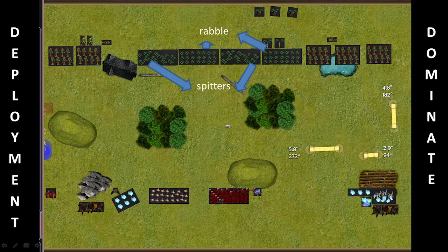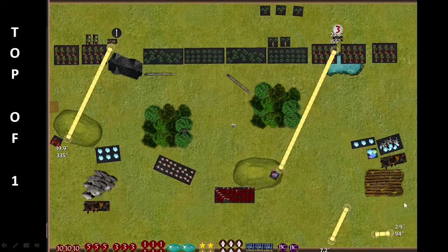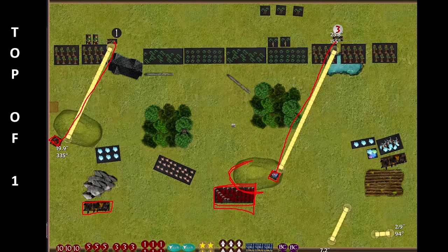I won the roll-off and decided to go first. Against a shooting army, going first is almost always correct — if not, he'd get a free round of shooting before I do anything. I shuffled everything upward, keeping the low abyssal behind the hill for cover. My gargoyles on the left stayed back so they wouldn't get shot. My archfiend fired a lightning bolt at the flaggett for 1 damage, while my warlock moved onto the hill and hit the other flaggett with blizzard for 3 damage.